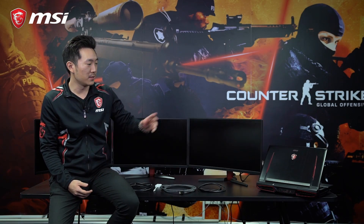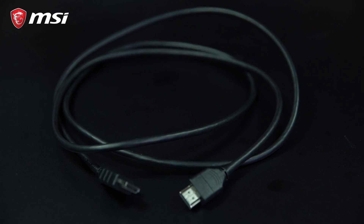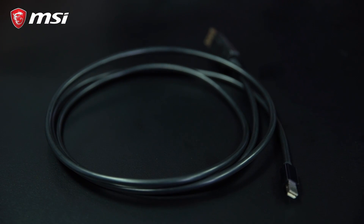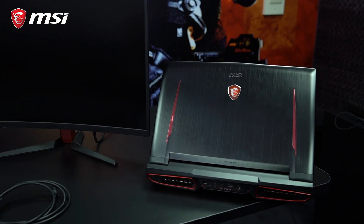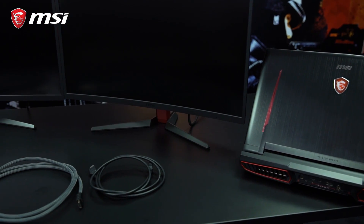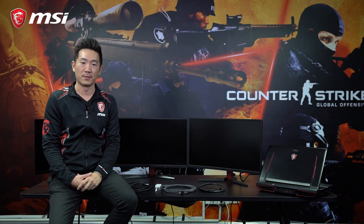To set up surround mode, all you need is a gaming laptop, HDMI cables, an adapter from HDMI to Type-C, and DisplayPort to Mini DisplayPort. Please keep in mind that every laptop might be different, so these are the requirements set up for this particular machine. And of course, the three gaming monitors — the G25C from MSI.